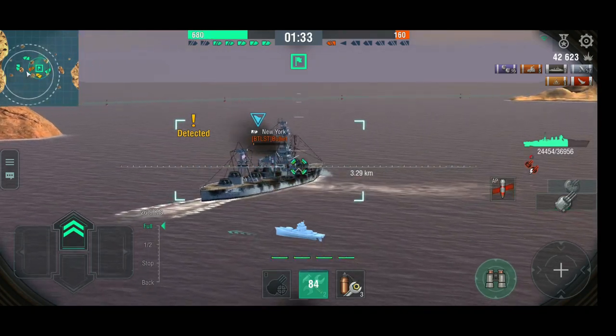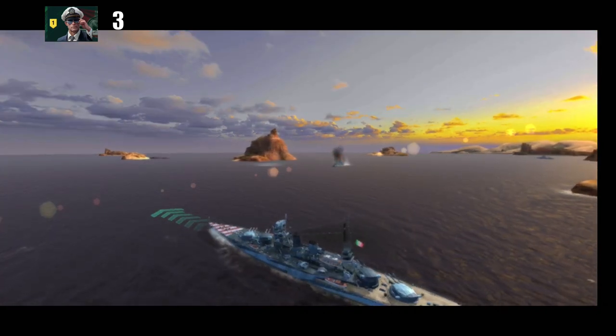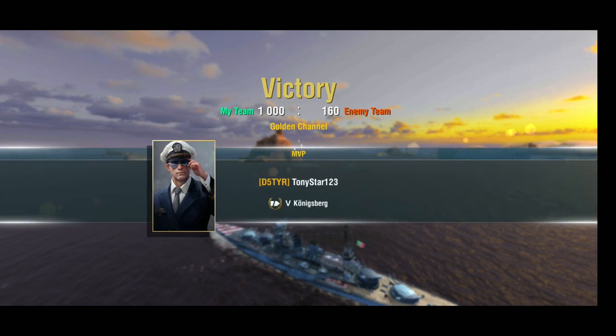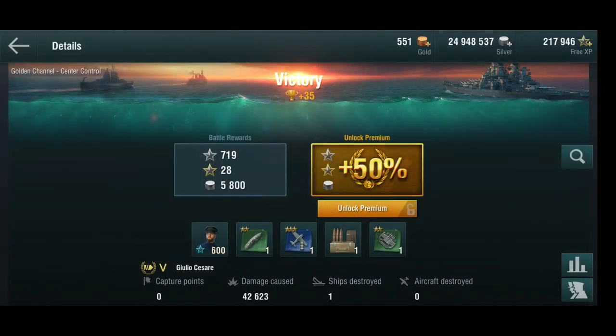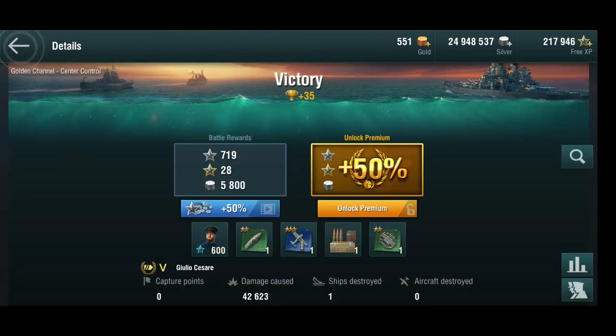Well done. Didn't get to show off too much because Tony was showing off a little bit in his Königsberg. How did we do? 75,000 damage. He's been torping some people, I can tell. You've seen how fast she is, but you haven't quite seen yet how well she maneuvers. The Giulio Cesare can totally hold herself in a tier 6 game — I've actually MVP'd in a tier 6 game.